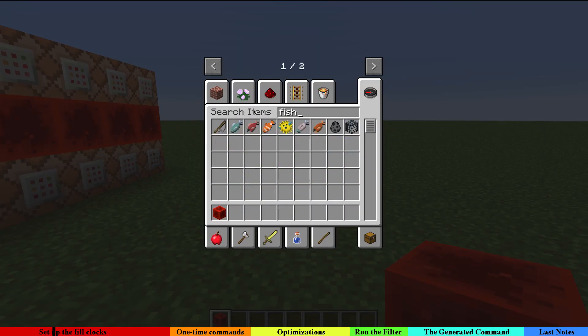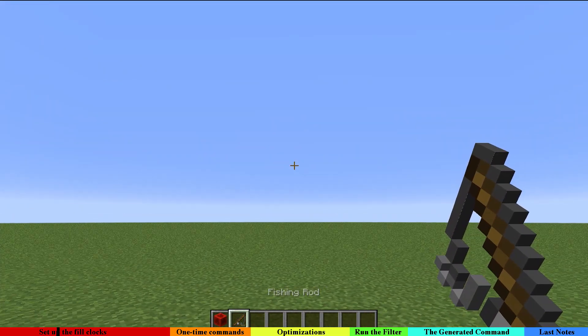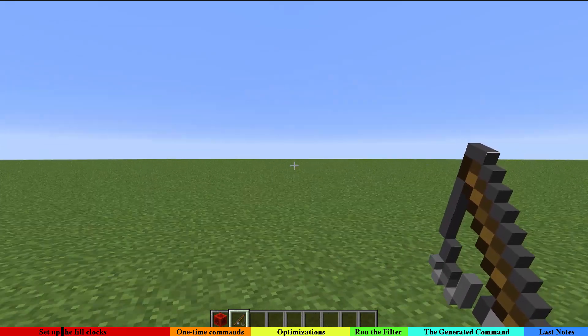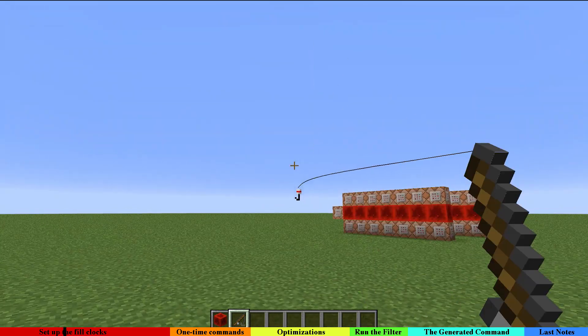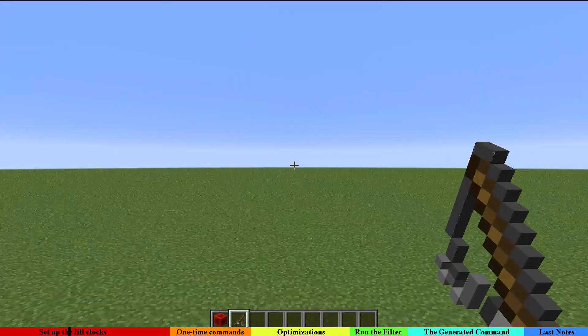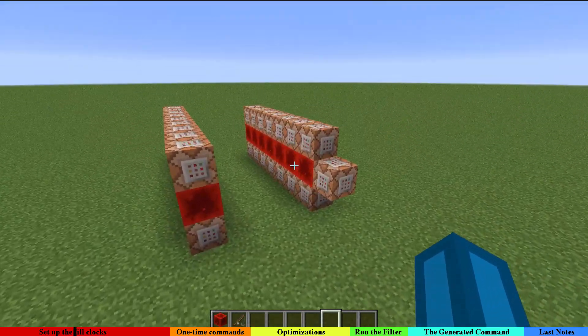First of all, I'm here in the world where I have developed my grappling hook concept. The way it works is basically that we have a fishing rod and once you right-click it, it's going to teleport us to where the head of the fishing rod goes.